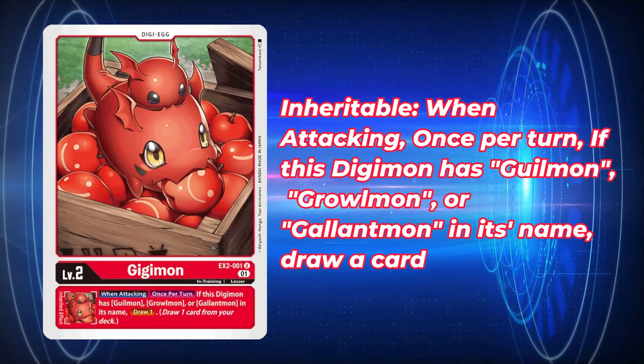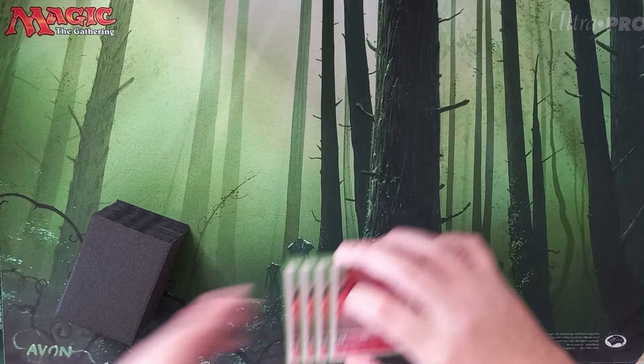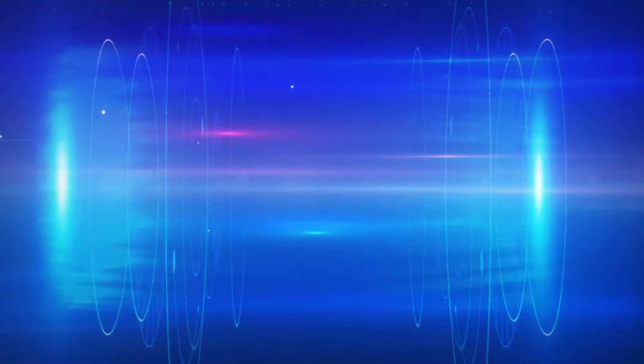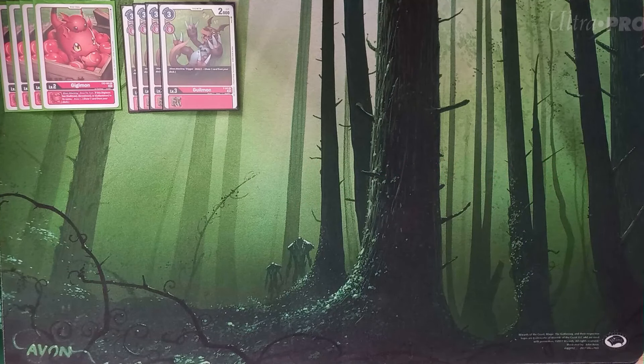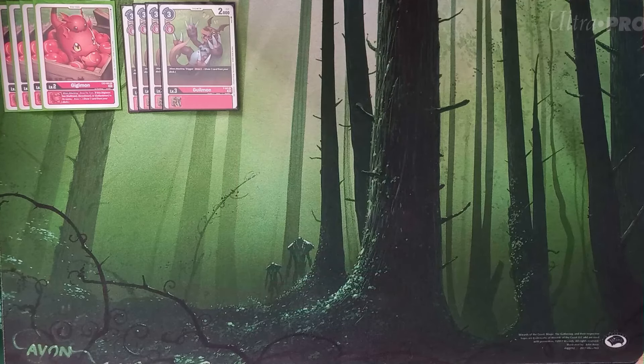GGmon has a very simple effect: when attacking, if this Digimon has Guillomon, Graumon, or Gallopmon in the name, draw a card. The whole purpose of playing red base is basically the very powerful draw engines the deck has access to. So your red base is pretty much just there for your four GGmon eggs and the only rookie I'm running — four copies of Promo Guillomon — which also draws a card when attacking. Ideally you play your rookie in raising, push out, swing, draw two cards automatically, and don't really care what happens to the rookie after that.